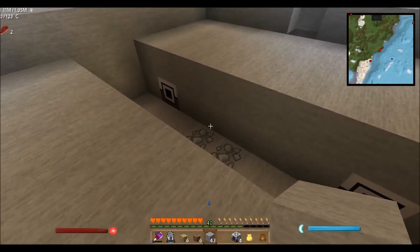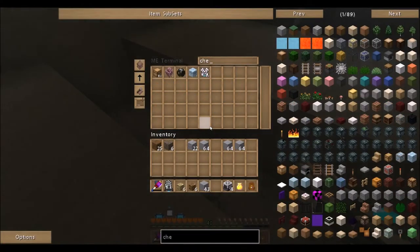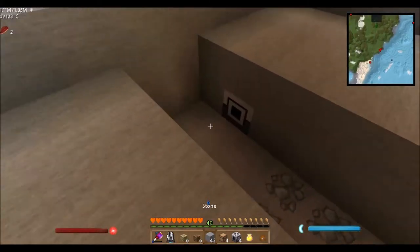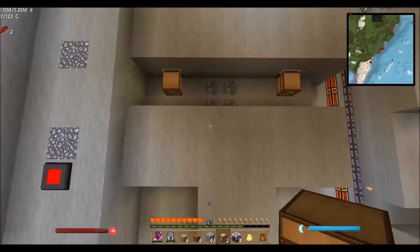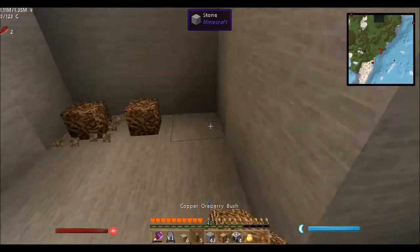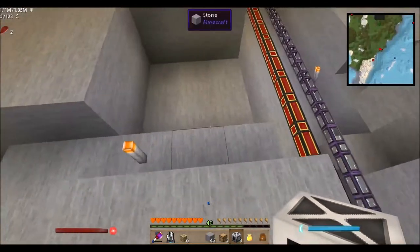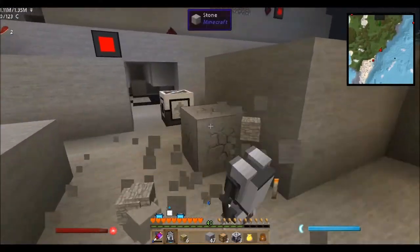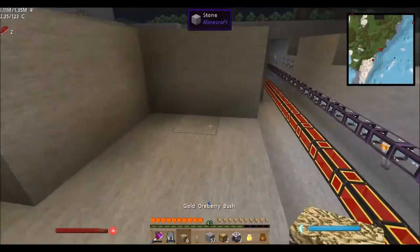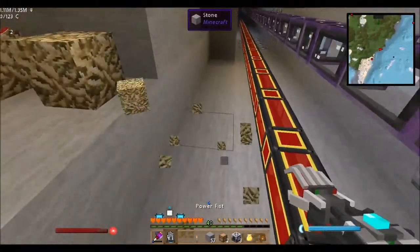Let's go get ourselves some chests — four of them. Put that there, put that there. Depending on where I place these, some chests won't be full, but it's not really an issue. We already have quite a bit of ores, so I'm just setting this up just in case we run out.